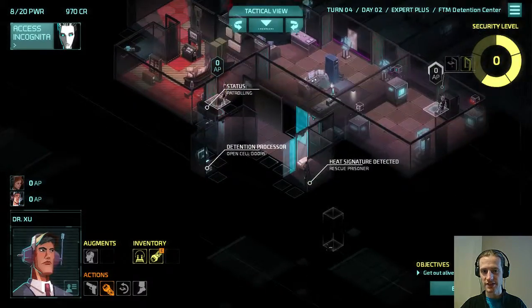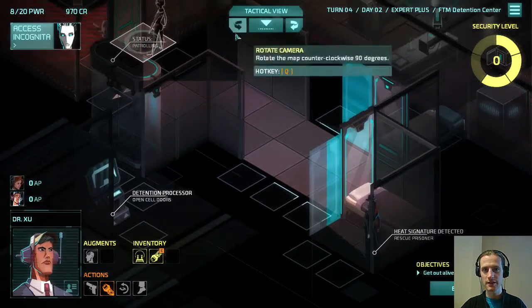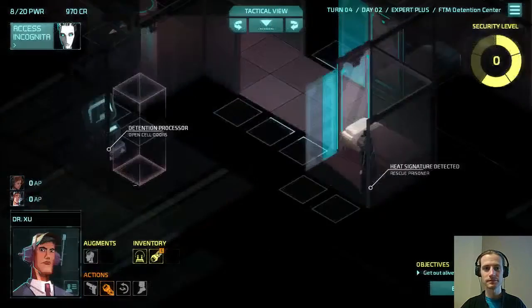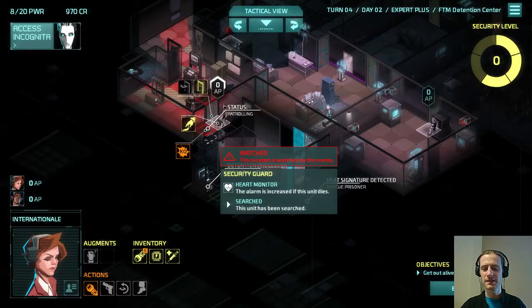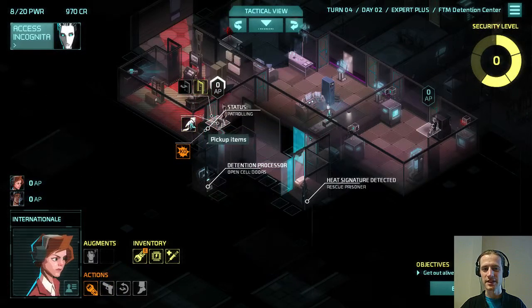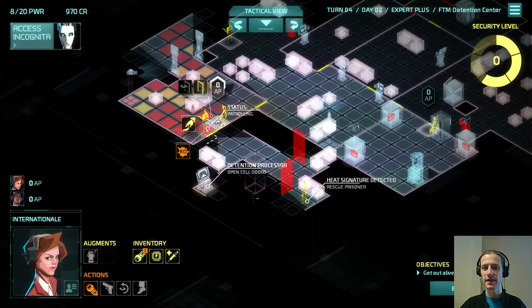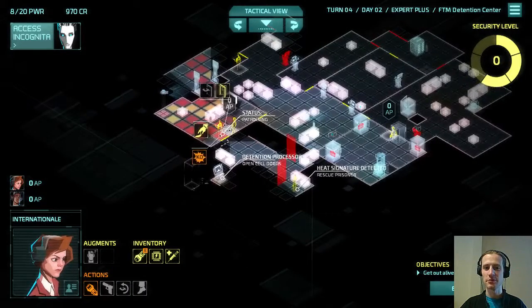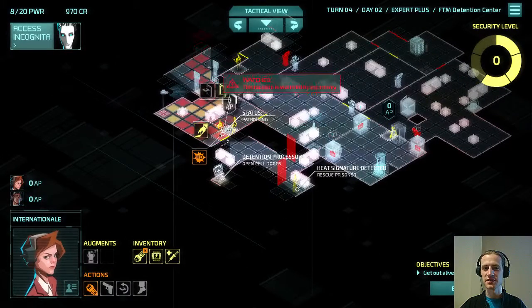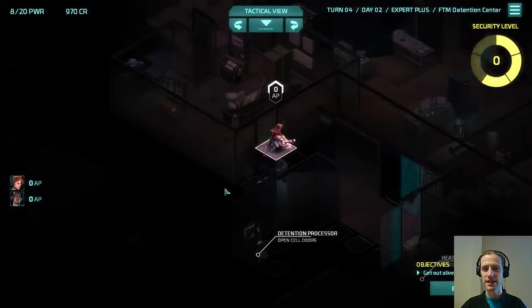This is Dekka. Do we zap this guard? We might be able to get in without zapping him. If we do zap him we have to keep him pinned, but if we don't zap him and someone sees us from this direction, that would be pretty bad. I think it's safer to just take him down now.